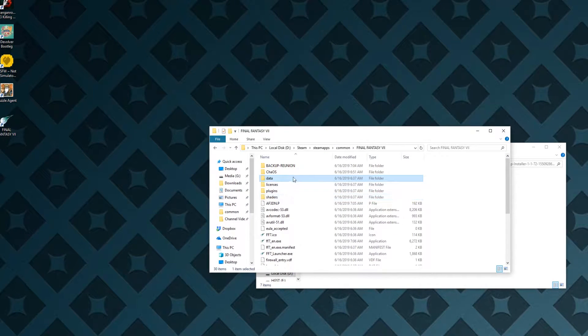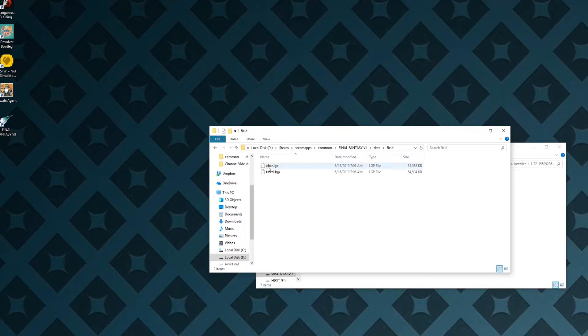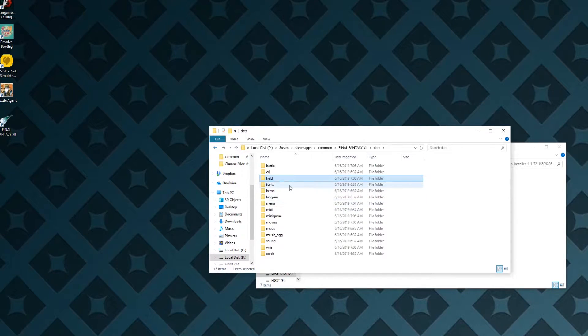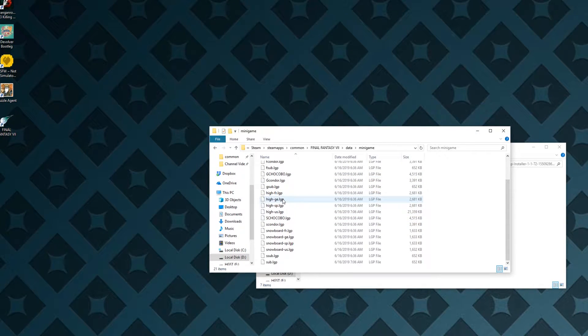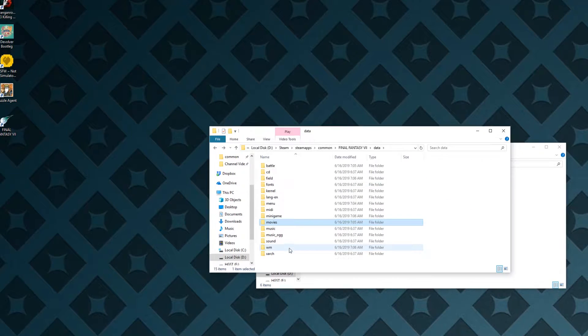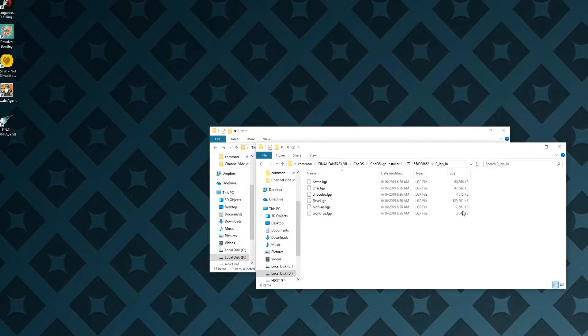So you're going to go to your Final Fantasy 7 folder. This is the Steam version, so go to Common, then Final Fantasy 7, then open your Data folder. The Battle LGP will be in Battle, the Field LGP will be in Field, Minigames will be in Minigames. Chocobo and the HighUS one are both in there, and the World Map files will be in WM.